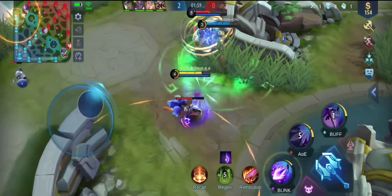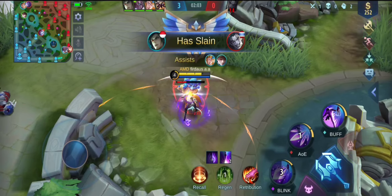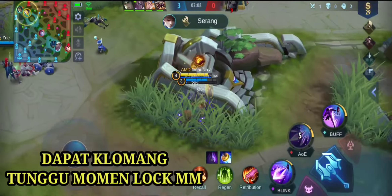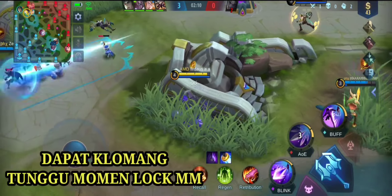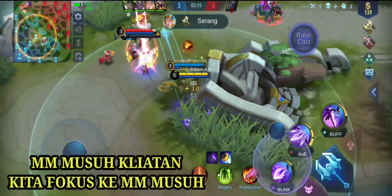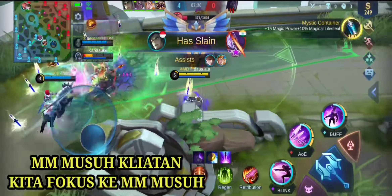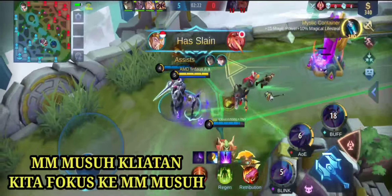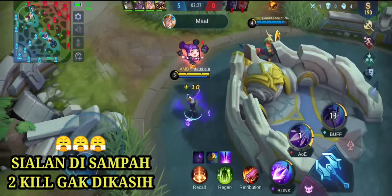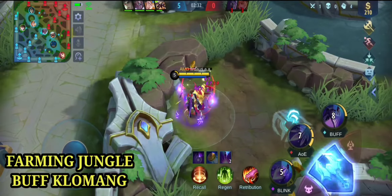Di sini kita fokuskan ke turtle dulu, karena kita jangan sampai kalah level dengan hero-hero core musuh. Kita dapat turtle, kita tunggu momen. Moskov-nya belum balik, dan ada tank-nya mau maju. Kelihatan Moskov-nya dan kita langsung masuk dan ganking. Kill kita diambil teman kita - kita cuma dapat assist 2, kurang ajar sekali ini.